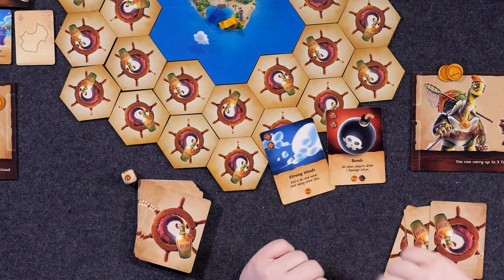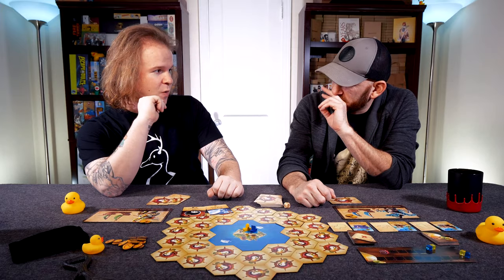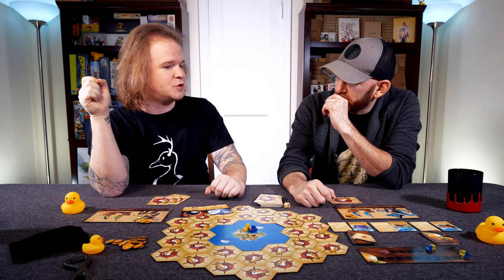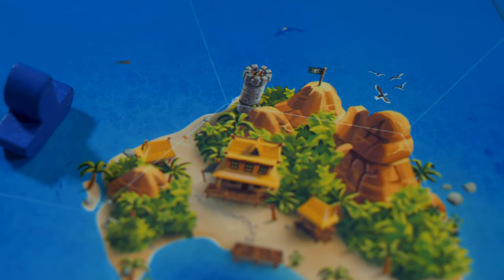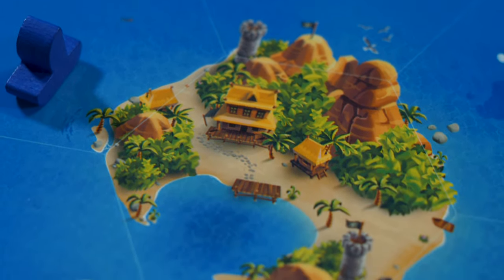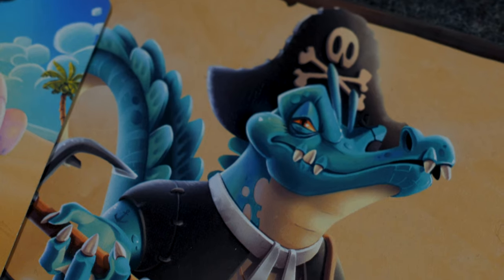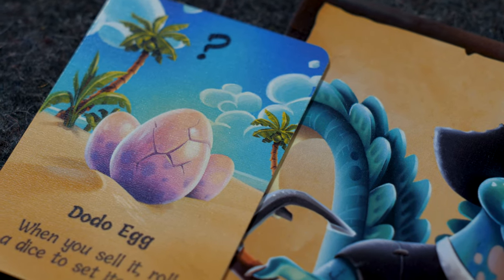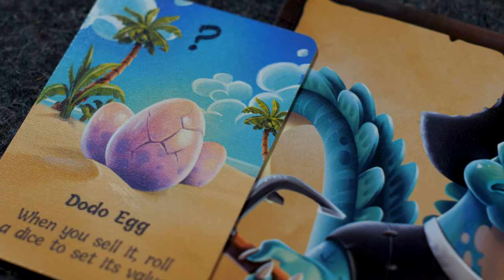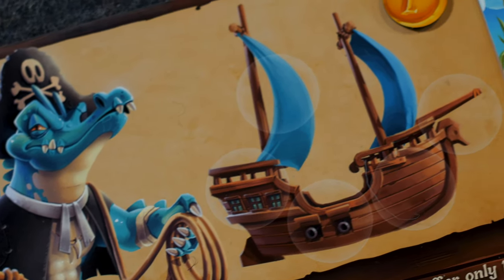Those abilities let you employ things by paying doubloons to utilize them, potentially taking curses, as well as movement and action abilities at the top. For instance, Strong Winds allows me to move two locations, and the Bomb allows me to attack two spaces away as long as I pay a doubloon to fire a cannon. This is the archipelago we're exploring. In the middle is the Pirate's Cove — that's where you return treasure. The island locations each have a unique treasure, randomized as we play. The islands will be improved in the final copy.